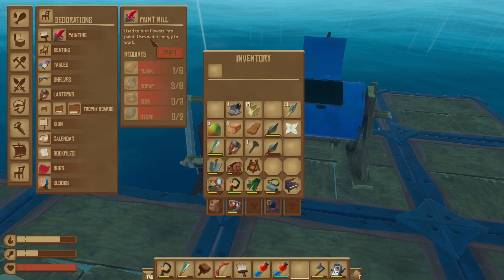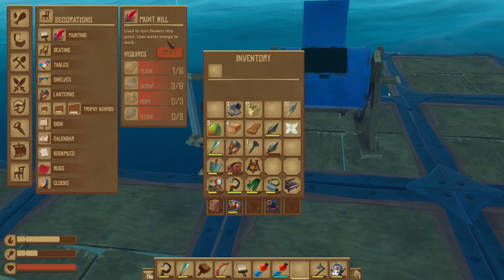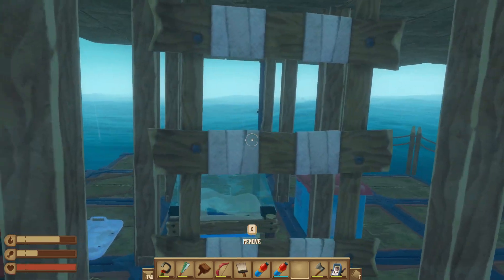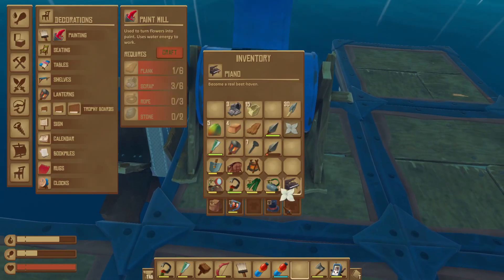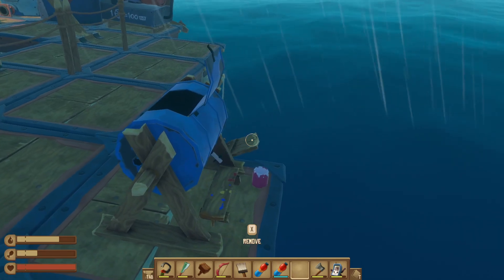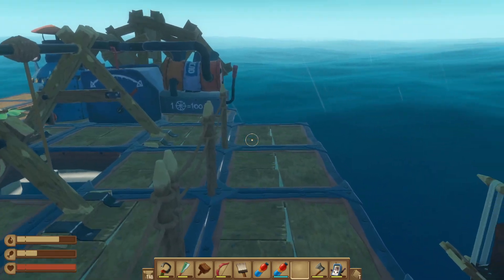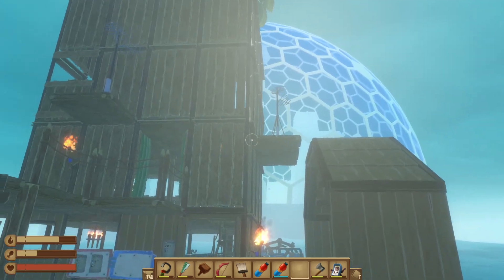Let's just read it. It says: use to turn flowers into paint, uses water energy to work. And actually I don't think this is part of the update — this is something that's been in the game for a while. But we're going to need to put a flower in there, or multiple flowers. I actually don't know how many it takes. Okay, looks like one right there. And I think when we drive, it's just going to turn and start making the paint for us. Then we can paint a wall.